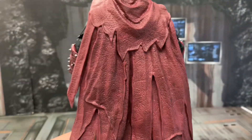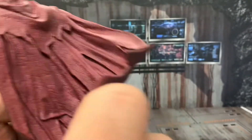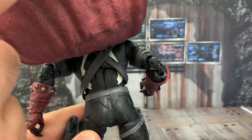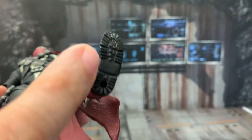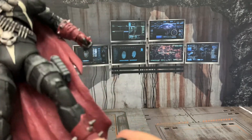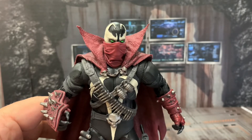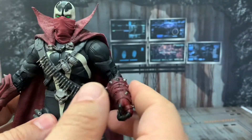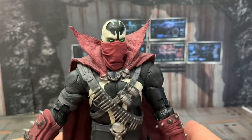It's the typical McFarlane Spawn cape — a pliable plastic, so you'll definitely be able to animate it. The back looks very cool. There are small treads on the boots, though they don't really help stabilize the figure. These are still top-heavy and they tend to fall over. Not complaining too much, but I do pay for these so I have every right to mention it.